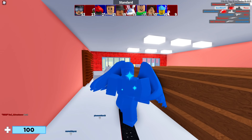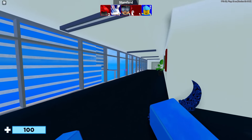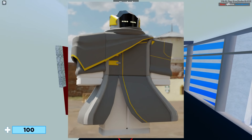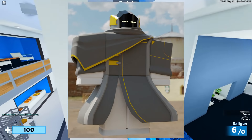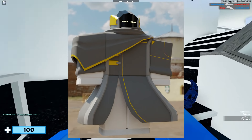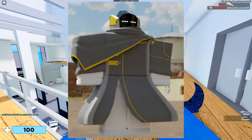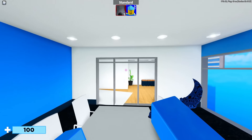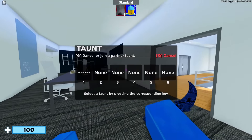We also got some brand new leaked items I want to talk about first before we get into the codes. There's this robot kind of skin which is probably dropping in the next Arsenal update. What do you think of the skin? I think it's very good — I'll rock that skin for quite a bit. Hopefully it'll be a code skin. In the next update we'll probably also see some brand new weapons like a new shotgun or a new assault rifle.